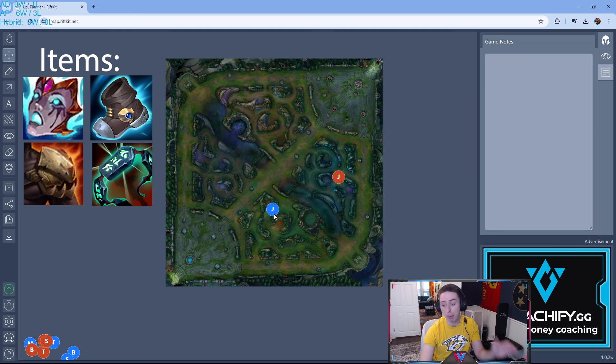Let's say you're blue side of the map. I strongly recommend just doing a Raptor start. Lillia players tend to full clear to bot lane, so she tends to start Raptors as well. This way, you do your Raptor start and you're going to end up the opposite side of the map from her, so you don't have to fight her in the river.